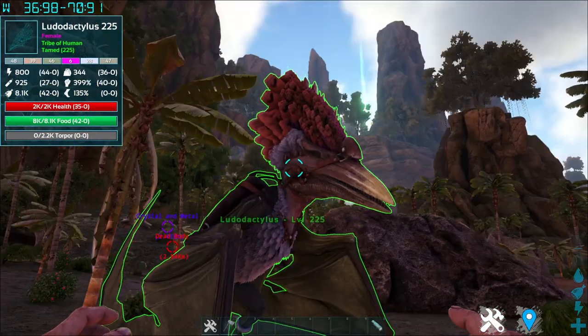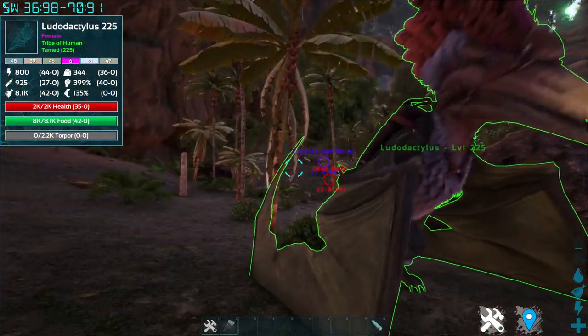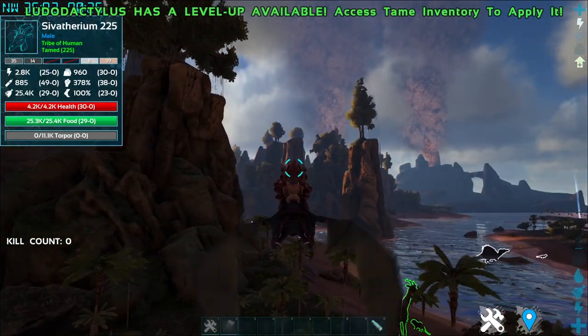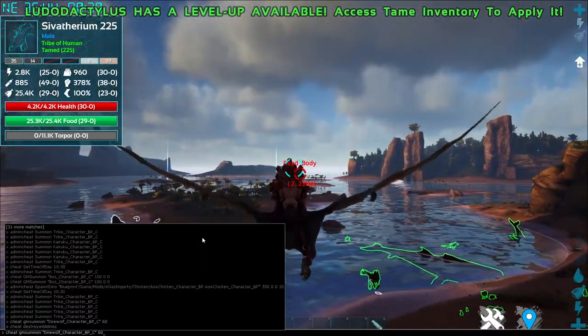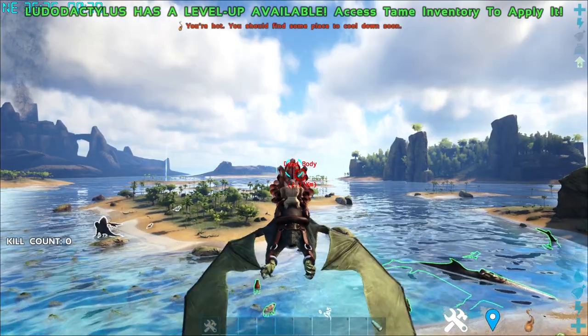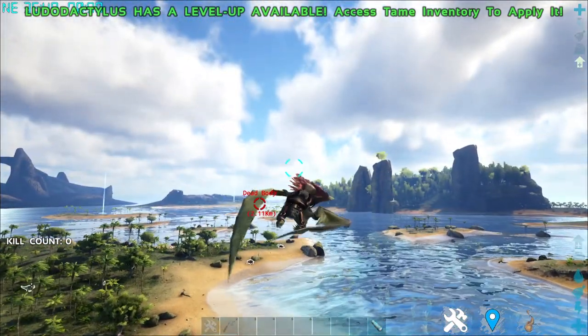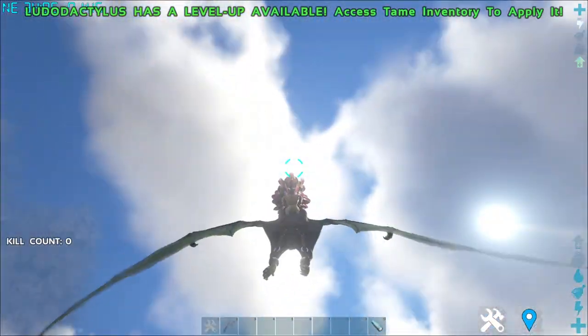Let's take a look at its abilities. You can press space to fly up. While facing upwards, pressing C does a barrel roll that dashes forward.